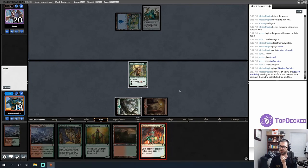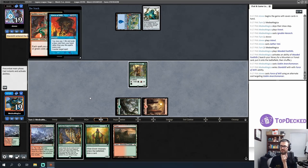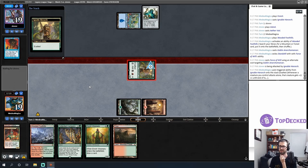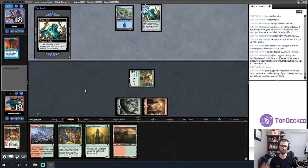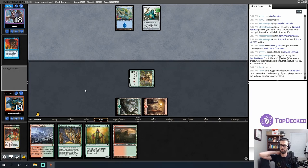I'll play Goblin Anarchomancer, which makes Elvish Visionary cost one less. There's a Standstill — I'll crash in for one. I don't know that Goblin Anarchomancer is worth a counterspell, but my opponent probably wants to fire it off before I find a Cavern of Souls, so I get it. Let's continue to be Wasteland-proof with a bunch of Forests.